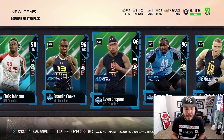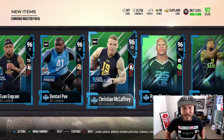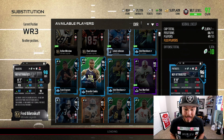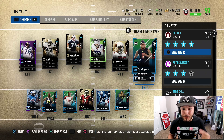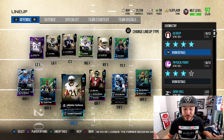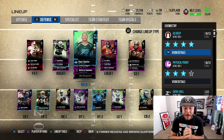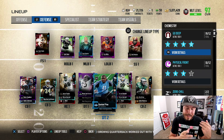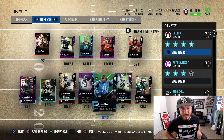That is going to be our Combine Master Pack — absolutely insane. Chris Johnson! If you guys want some Chris Johnson gameplay, Evan Ingram is the 96 overall at tight end as well. For the gameplay tonight, here's the lineup: Evan Ingram at tight end with the John Madden coach, Odell Beckham at wide receiver two, Brandon Cooks in the slot, CJ2K and Christian McCaffrey at running back. Ryan Shazier at middle linebacker, Dante at defensive tackle, and John Ross at wide receiver returning kicks with 99 speed. That gameplay will be out very, very soon.